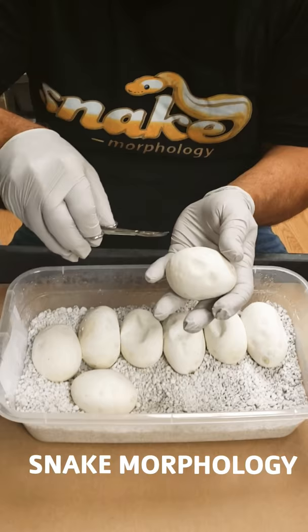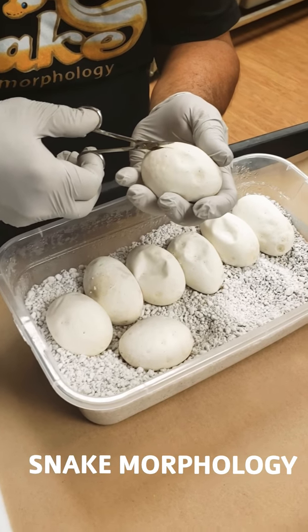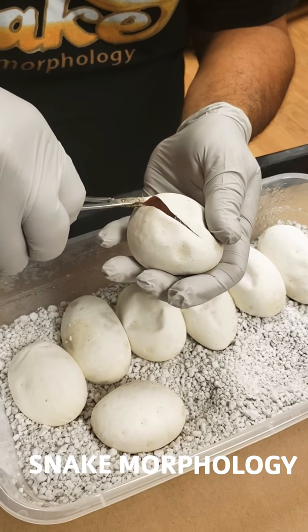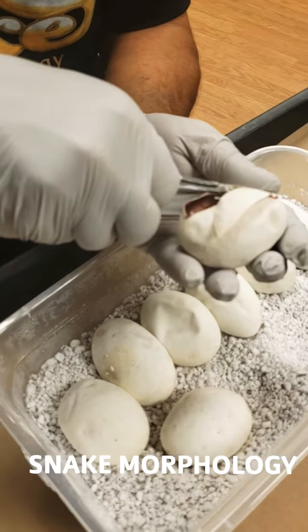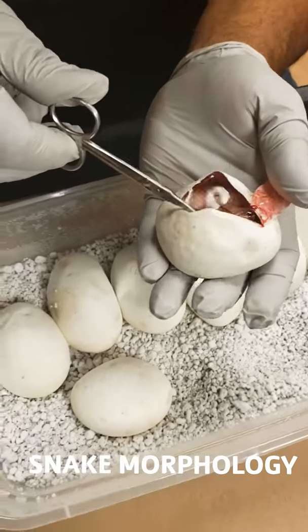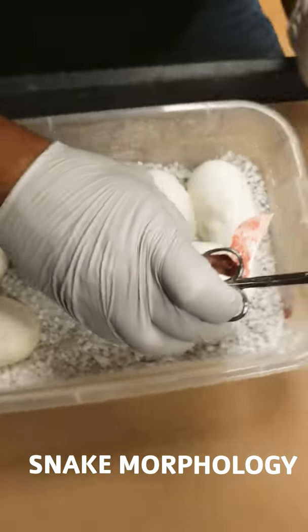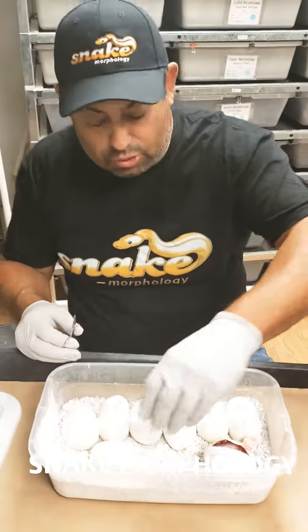I'm so excited if we get any Pastel Highways - anything exciting. This is the first egg. I'm looking for Pastel Highways on this one. This was the Pastel Super Pastel to the Ivory. And here's the first one - this one looks pretty cool. Oh look at that - this has a black head, that could be a highway. That was a black head, so that's pretty cool. I see his eye right there, so it's super cool on that.